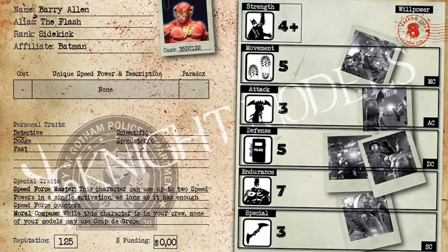Let's go over his stats. He is Willpower 8, which so far is the highest that any model is in the game. Willpower 8 means that this guy is not going to be wanting for action counters — he is going to be able to do the things that you want him to do in a turn. He is then Strength 4+, Movement 5, Attack 3, Defense 5, and Endurance 7.